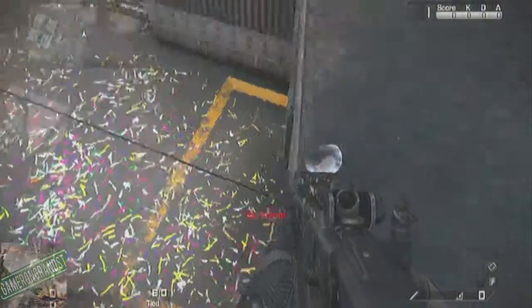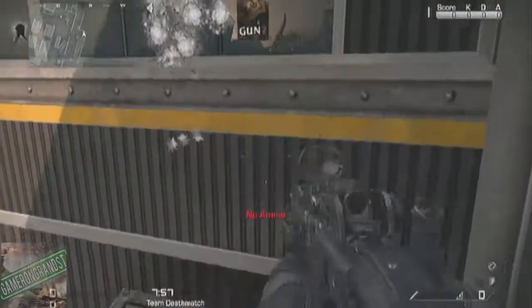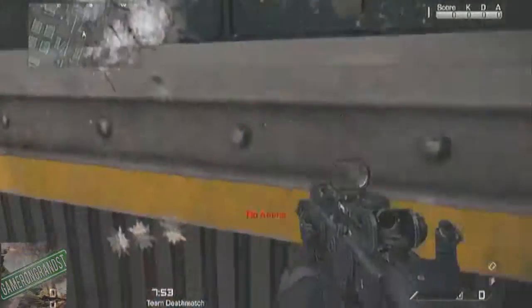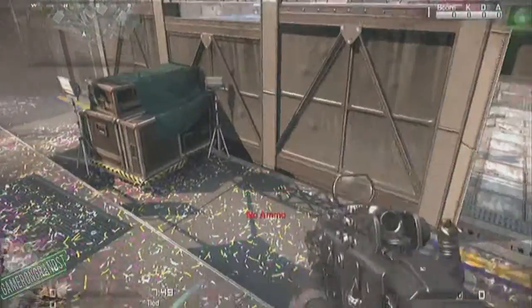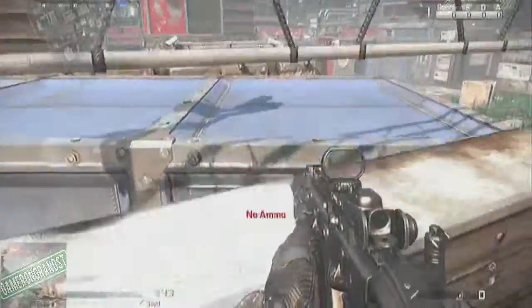Whew! My heart just dropped. So in this building, as you guys can see, you just gotta pretty much jump up and put a bullet in it. Or you can just spray massive amounts of ammo at the wall, but on Showtime I don't necessarily recommend that, cause it's a pretty dangerous map.